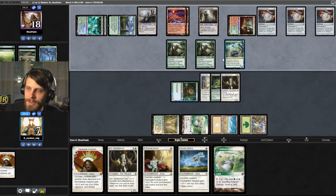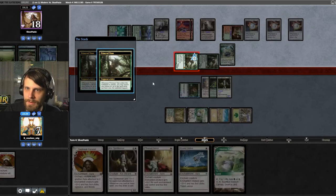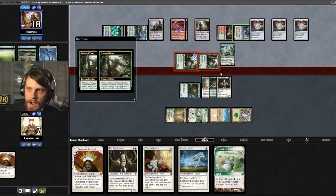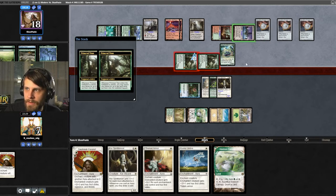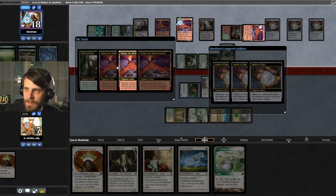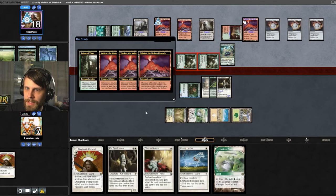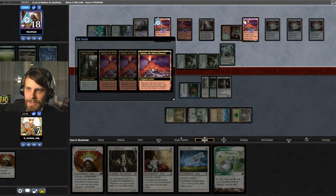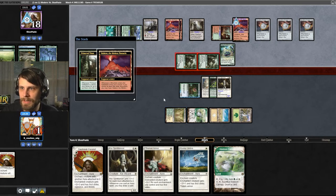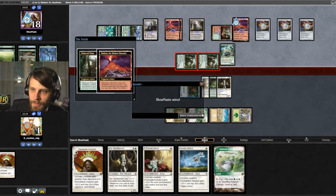Dryad of the Illusionary Grove is a very good card — we do need to keep in mind they've got that. They just get to bolt us basically — they're going to nuke us for as much as they want. Alright, we concede Game 1. Well done, opponent. Let's jump into sideboarding and see what we can do.